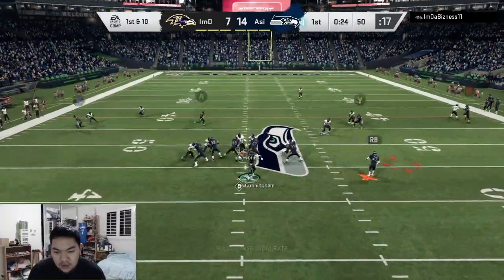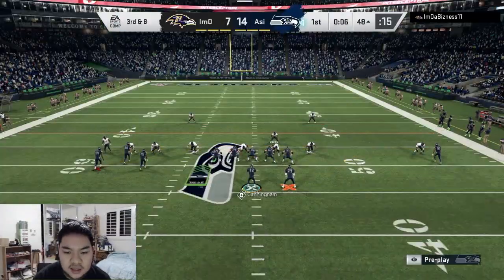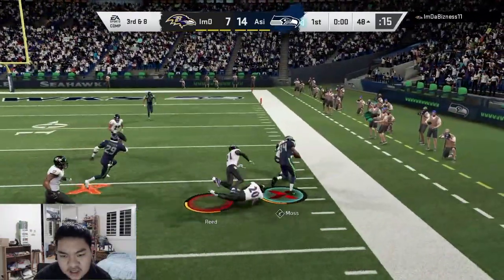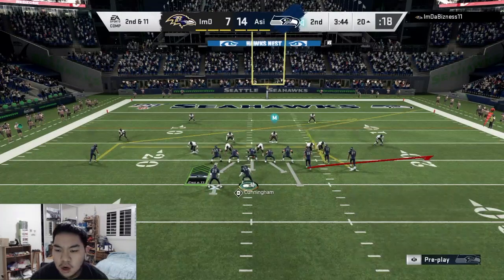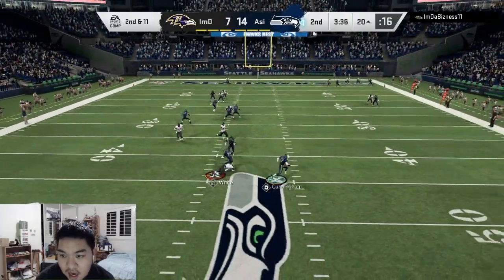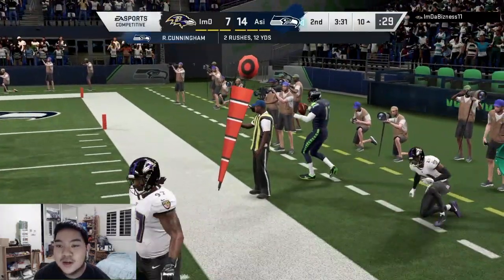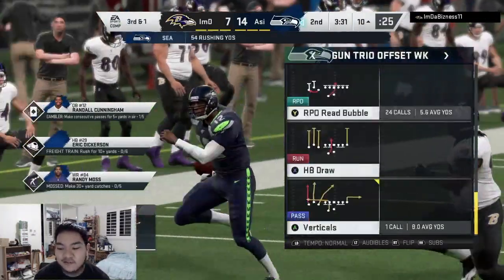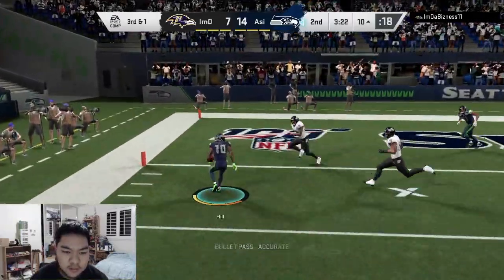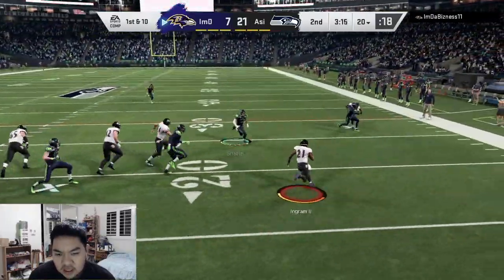Just quick dump offs - gain of two. Randy Moss gets me the first down. Let's go some gun bunch, try to mix it up. Eric Dickerson with the save - run, run! If Michael Pierce catches you, life is sad. Making something out of nothing. Third and one RPO bubble - just throw the bubble. Touchdown! Just be smart.